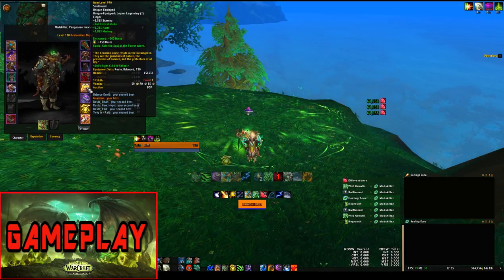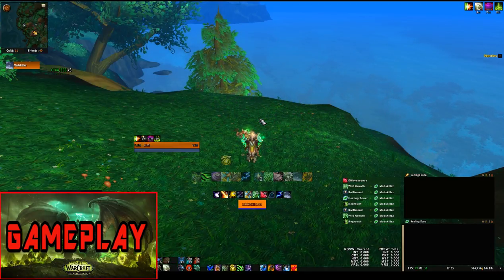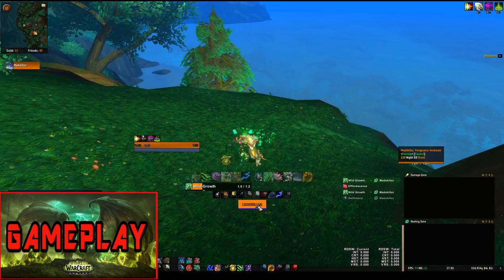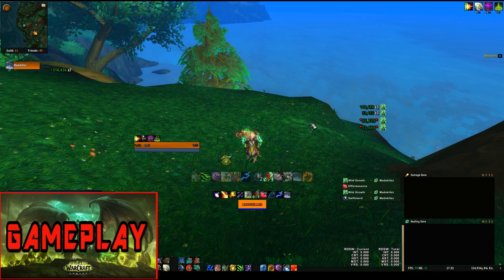This has been the Resto Druid guide for patch 7.3. I'll be making a guide for 7.35 if there are any changes. Let me know how you feel about the guide and about tier 20 versus tier 19 in the comments. Remember, tier 21 for Resto Druids is looking like a passive 11-13% healing increase just from casting Wild Growth, so there's something to look forward to. Thanks for watching, and I'll see you in my next video.